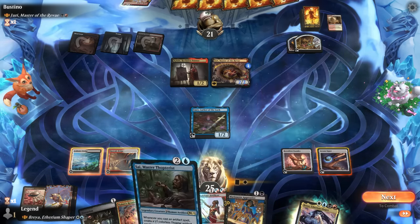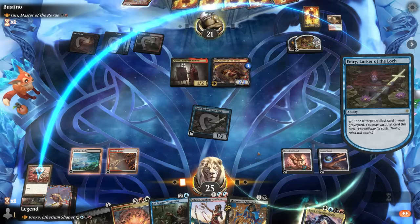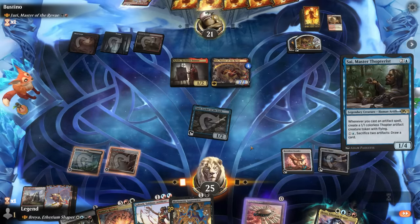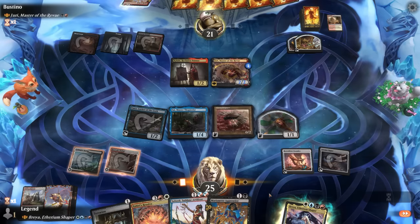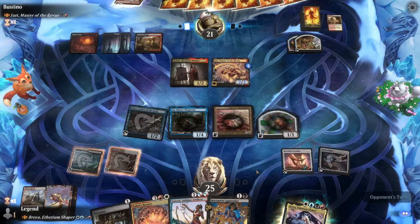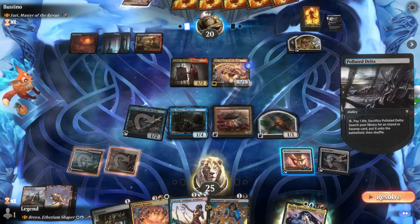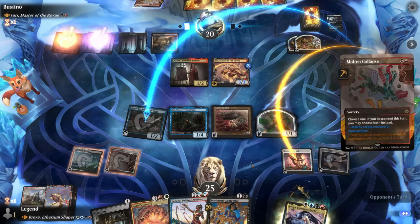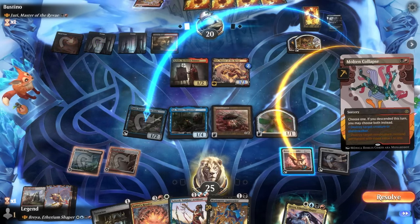I think it's going to be Master Thopterist, and then get back Ornithopter. We can start sacrificing Thopters to make Constructs with the Foundry. A Molten Collapse destroys a creature and our Foundry — that's too bad. We'll get an activation out of it at least.